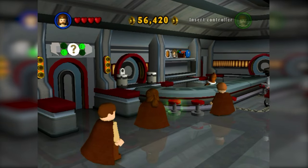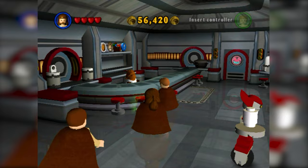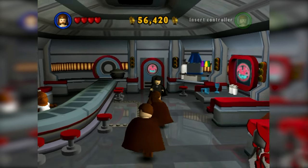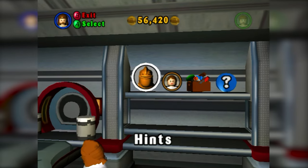This is an exclusive hub world because it has never reappeared in future LEGO games, at least not yet. Skywalker Saga could change that — I think it actually will be in Skywalker Saga, but we'll talk about that when we get to it. But here we have Dexter's Diner shop, which is where you spend all your studs that you collect throughout the game.